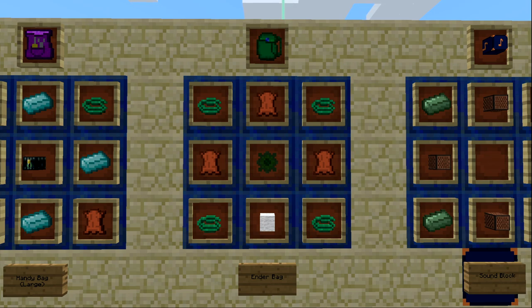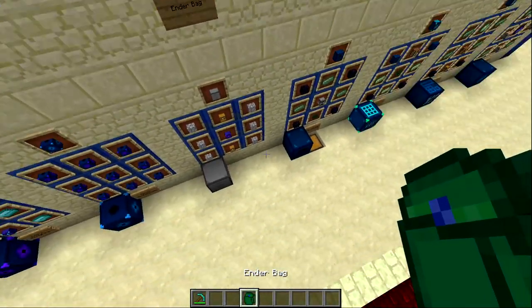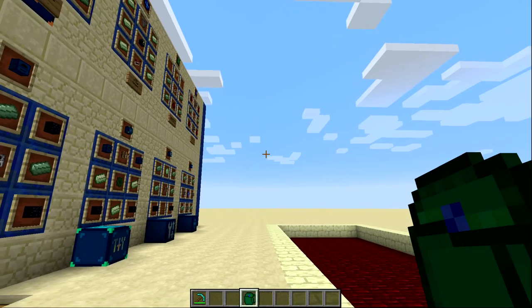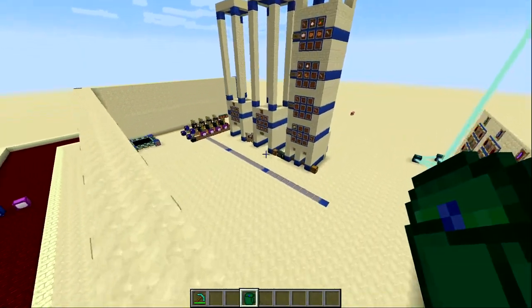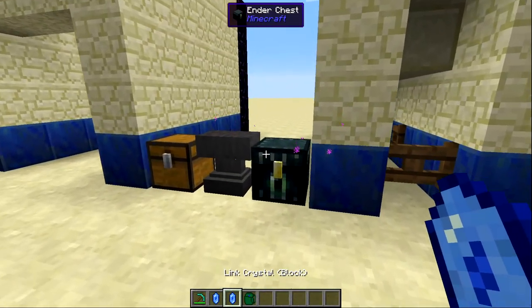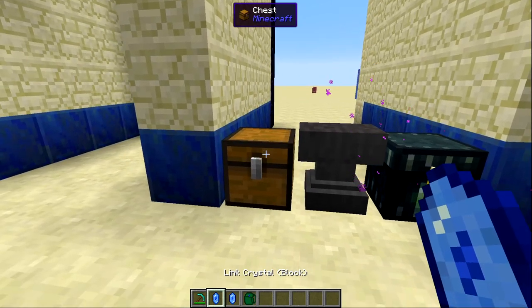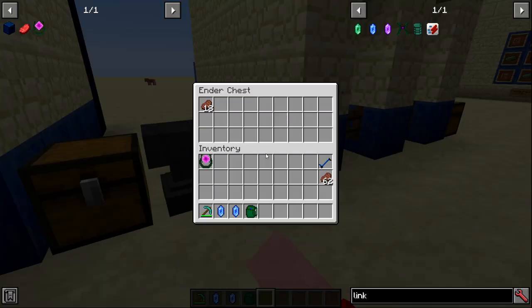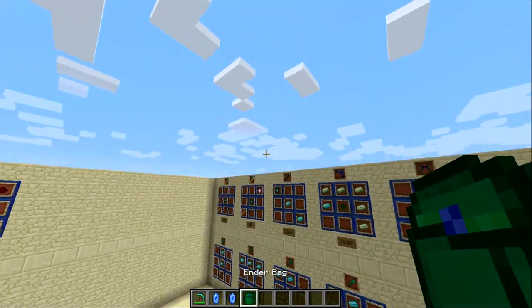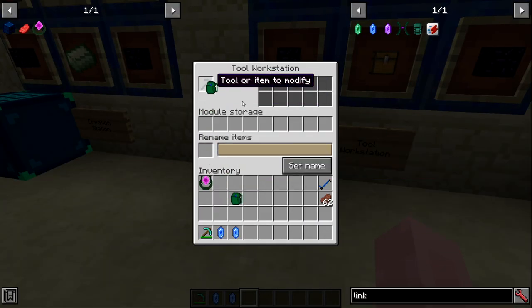The last basic item of this episode is the ender bag, made with three pieces of leather, four ender rope, wool of any kind, and an inactive enhanced ender core. By itself the ender bag cannot be used — it requires link crystals to link to an inventory. It used to link to any inventory but now it can only link to ender chests. Using the tool workstation you install an ender capacitor and the chest link crystal.